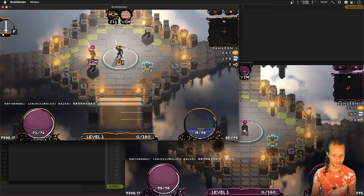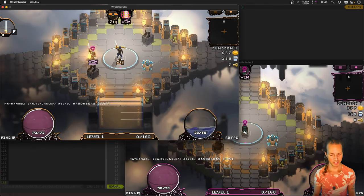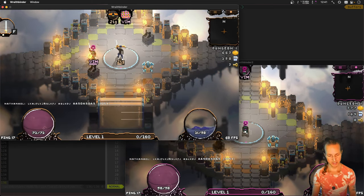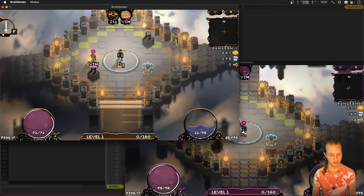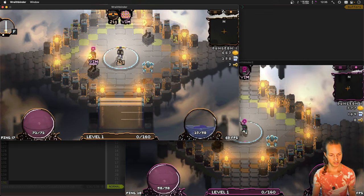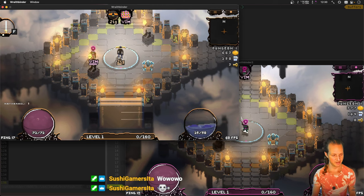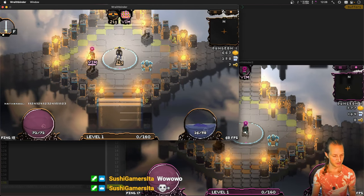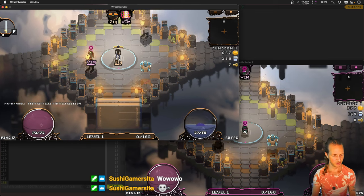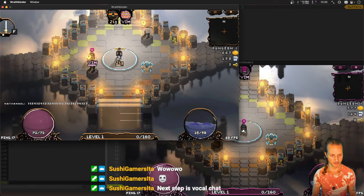Sweet, so we have multiplayer chat implemented — mostly. There are two small issues left. One is an actual bug: I can't seem to type special keys like exclamation points or number keys. I'll figure that out — it probably has to do with the way I'm processing key codes.